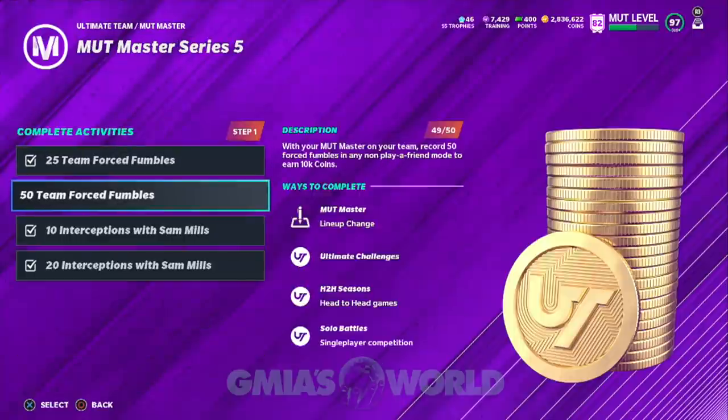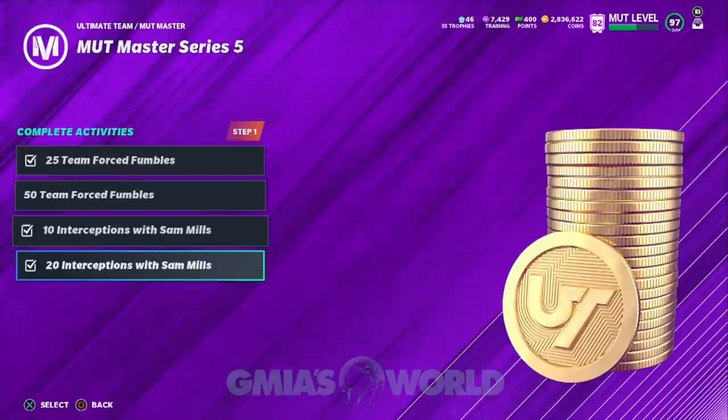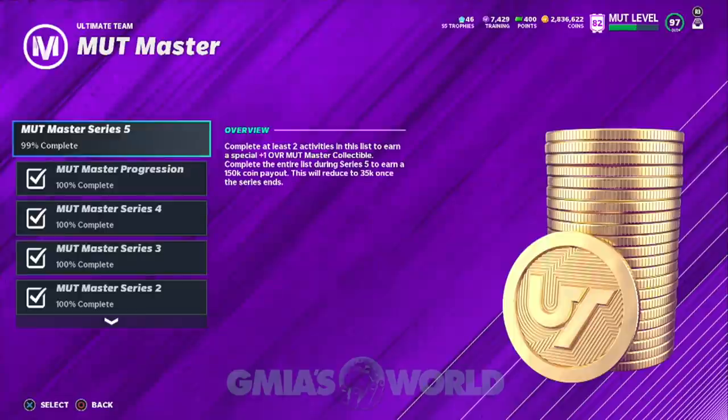Pretty much what happens is you get $10K per each one and you only need to do two to get the collectible for Sam Mills to upgrade them for Series 5. Each individual one is $10K — that's $40K — plus when you do everything you get $150K. $150K plus $40K is $190K free Muck coins.